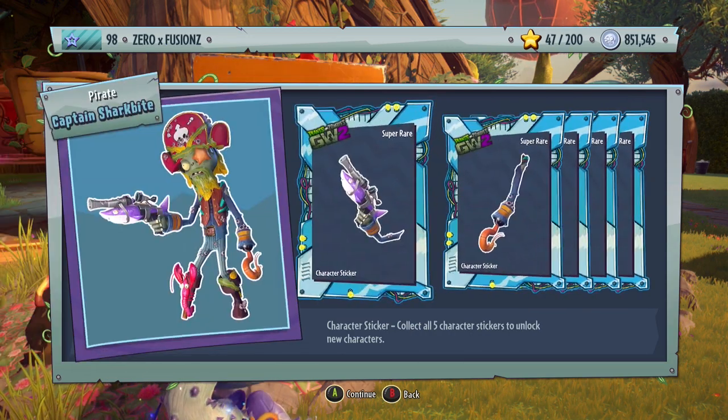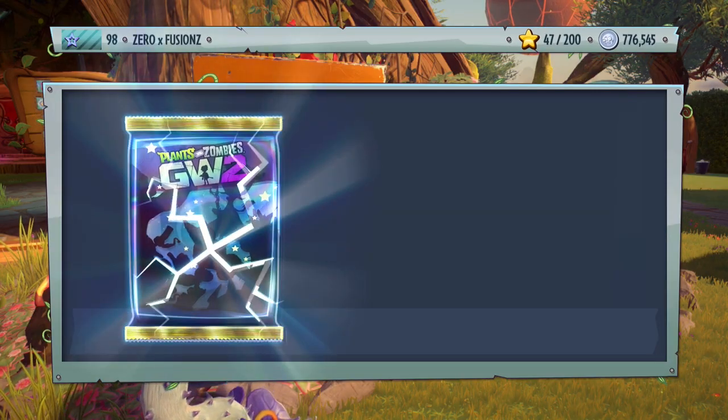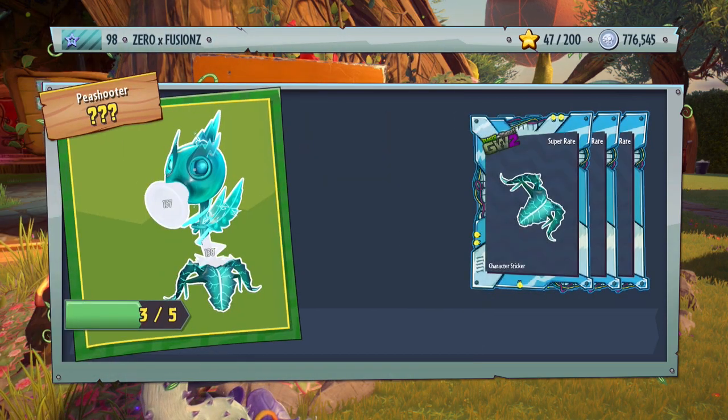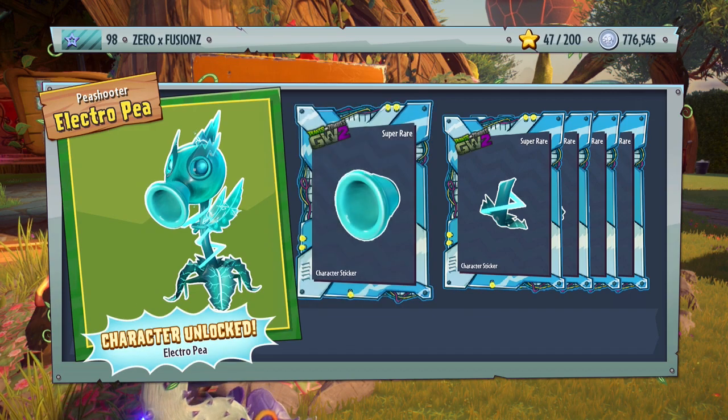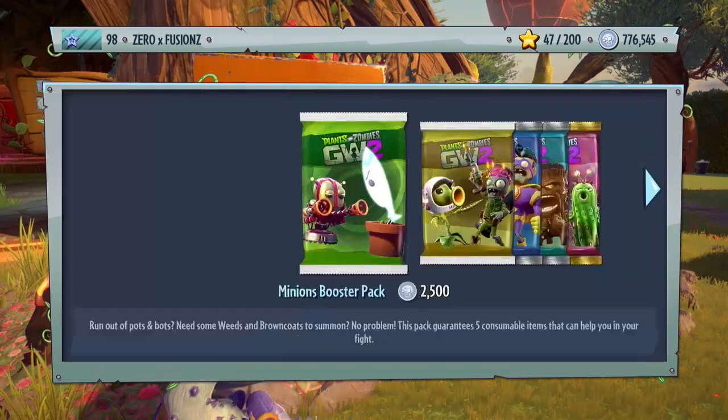I'd probably like to get a character we haven't already seen before. But we can try him out a bit more. And we get the Electro-P Shooter, which looks absolutely insane. This character looks amazing — I'm really excited to play as this character, I cannot wait. Electro-P, you are going to be mine.